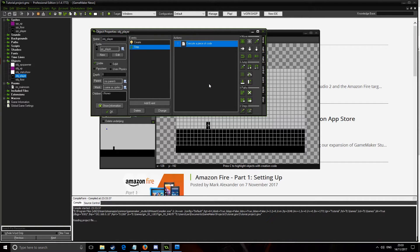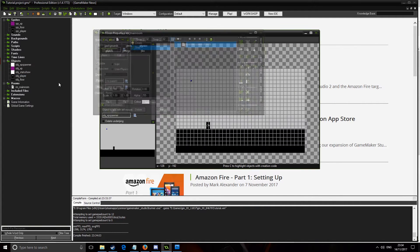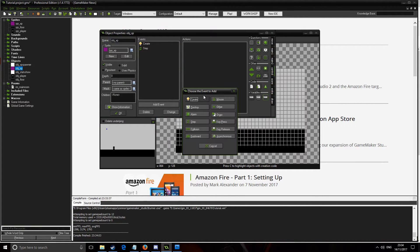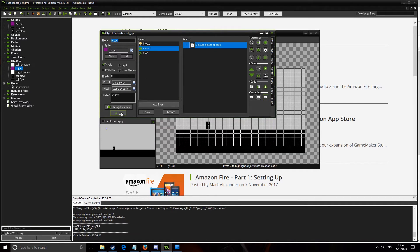Save that and play it. Now if I collect the XP — level 2, XP target doubled. And again — level 3, it's working. One thing you also want to do with your XP object is make it timeout, because otherwise it'll just stay there hogging up memory. In the XP object create event put alarm[1] = 150, and in alarm[1] call instance_destroy() so it deletes itself after a set time.